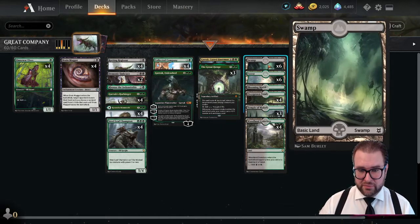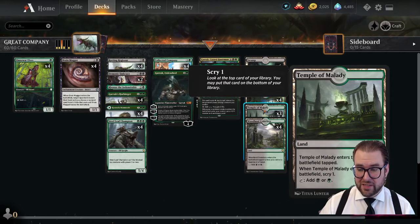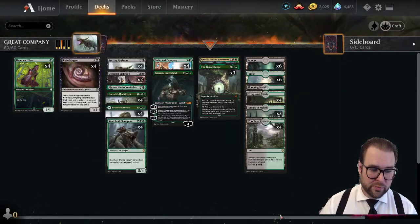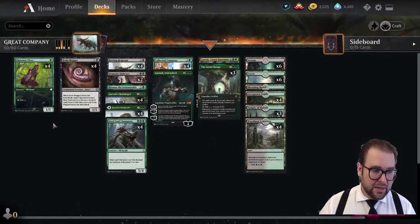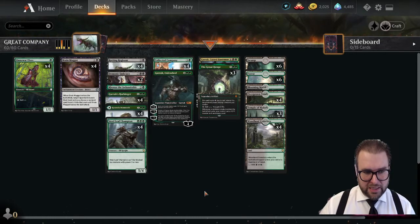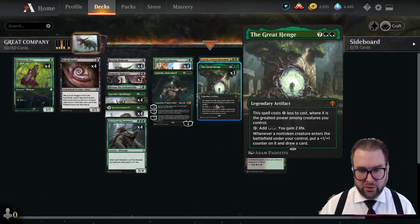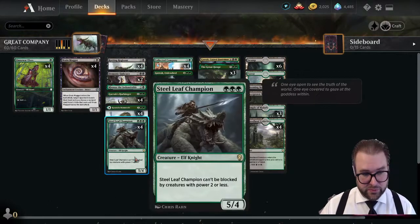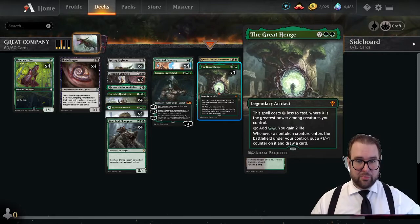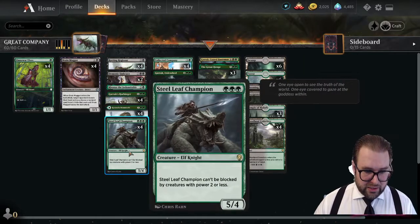The mana base: six swamps, six forests, one Blooming Marsh, a full playset of Overgrown Tomb, three copies of Temple of Malady, and the full playset of Woodland Cemetery. The Kazandu Mammoth can also come in as a land, making 28 lands including the Llanowar Elves for ramp. Brain Maggot is a defensive spell to strip board wipes or threats we can't handle. Collected Company synergizes with so much in this deck — it can get nutty, and at instant speed lets us recover from board wipes on the opponent's turn against control.